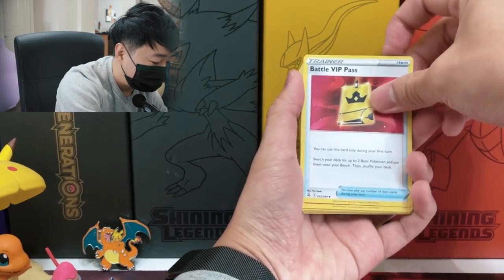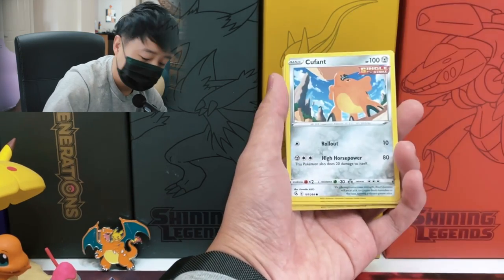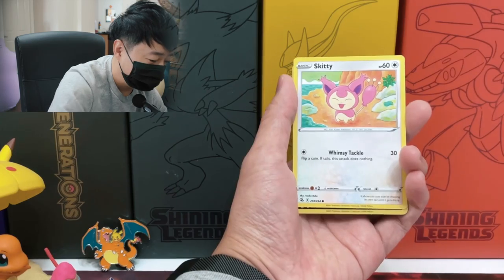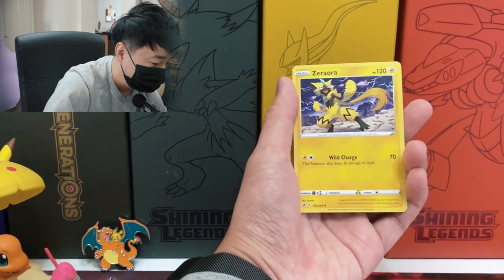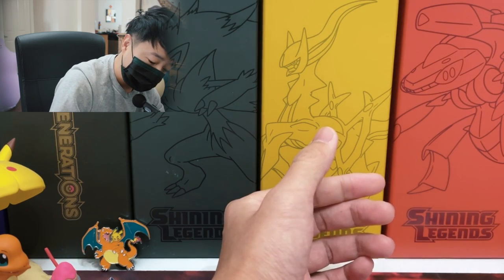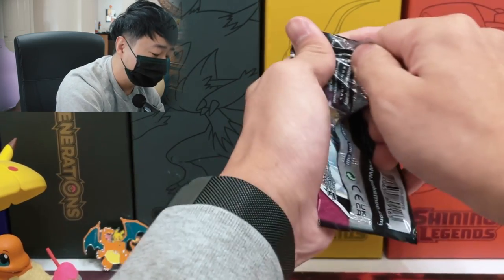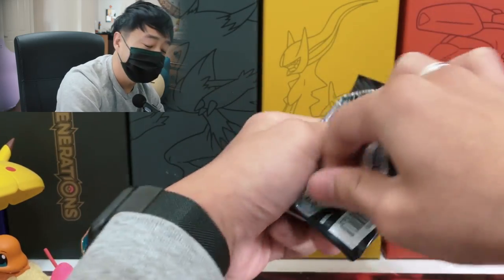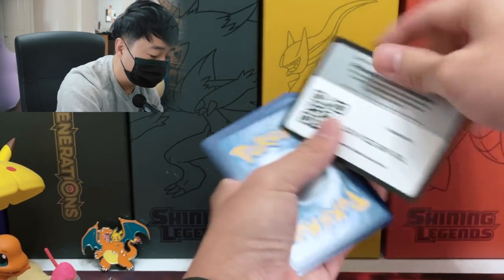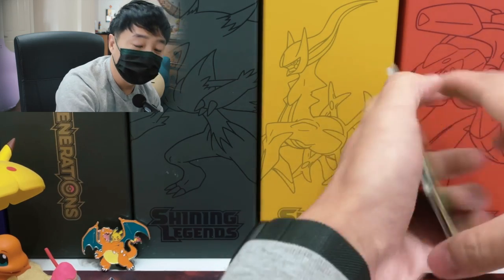Pack four — Energy, Battle VIP Pass, Graveler, Musharna, Hensage, Kufant, Gligar, Slugma, Skiddy, Morgrem, Zeraora. Zeraora is our rare. We went through four packs without any hits. For Elite Trainer Boxes in my experience, there's usually one Full Art, VMAX, or secret rare in each one. There's rarely two. Let's see if we can get more pulls today.